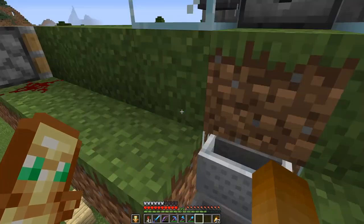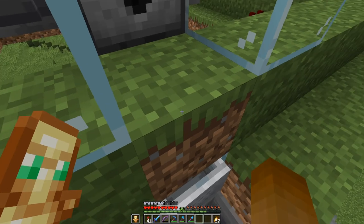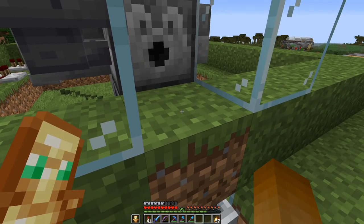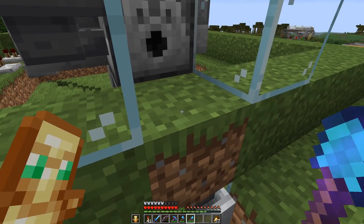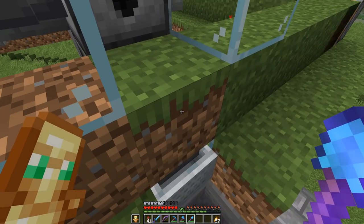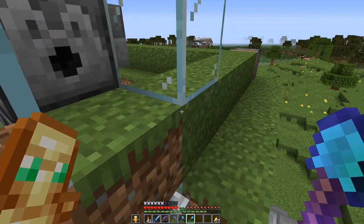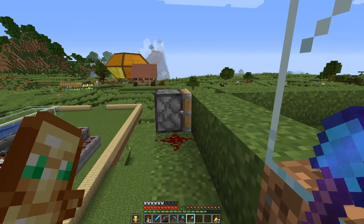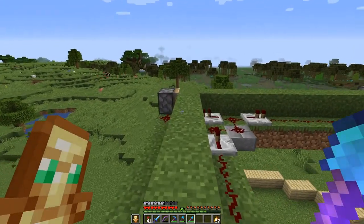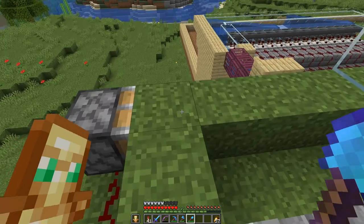The sheep will sit on this grass, munch on it, and then it will turn to dirt. I will simulate what will happen by turning it into a path block. Now it's dirt — no path block anymore.